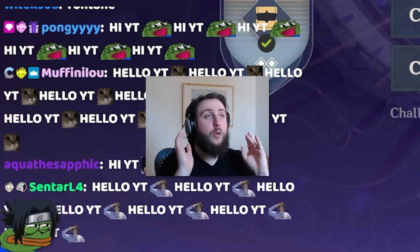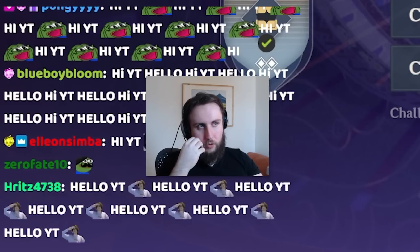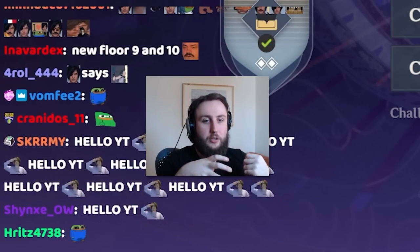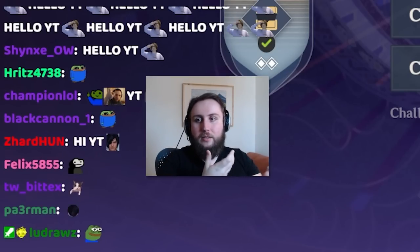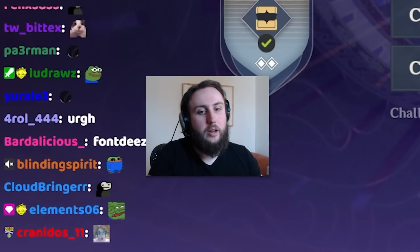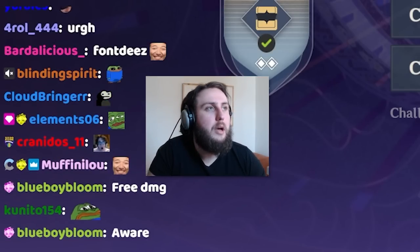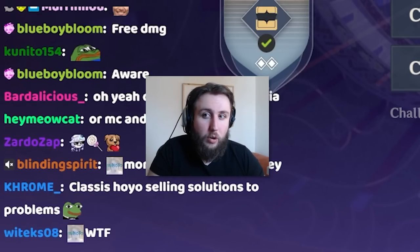Now, if you haven't been keeping up with leaks, we have some upcoming things in 4.0. If you don't want to hear about the leaks, you can use the timestamps to skip ahead to the non-leak portion. We have had some leaks for 4.0 that some of the enemies that are going to be in Abyss are going to be reliant on you using characters from Fontaine, because characters from Fontaine will have a specific mechanic that basically lets you disable the enemies and debuff them, in the same way that Quicken can be used to debuff Simon, those new mechanics will be used to debuff some of the new enemies.